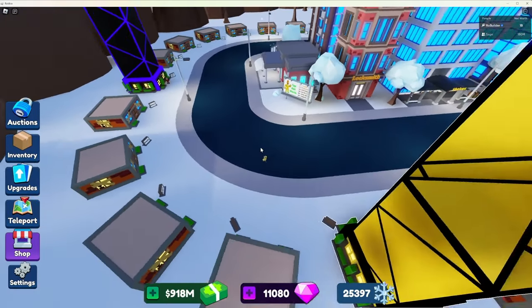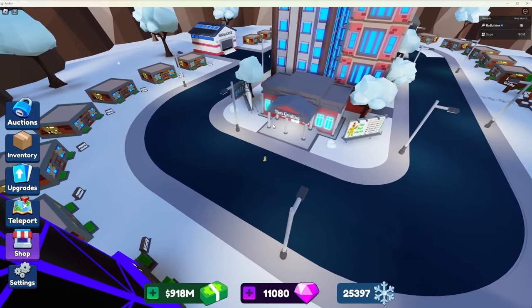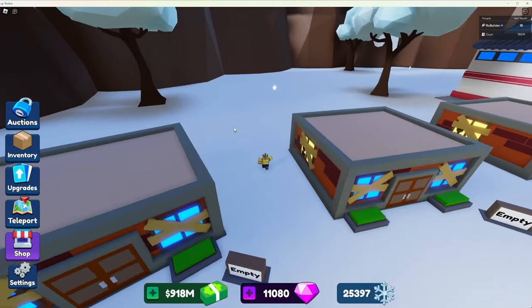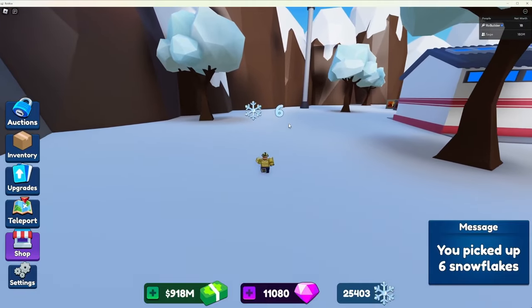The next way to get snowflakes is zooming all the way out and finding them on the map. There's one right there and we can just run over and collect it. This usually gives you between five and about 12 snowflakes. Definitely not a lot, but if you find one in passing it's nice to just pick them up.